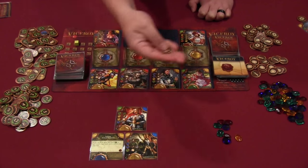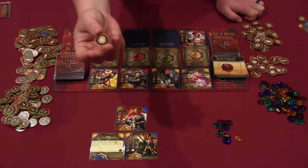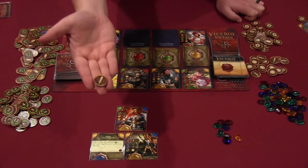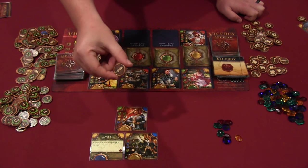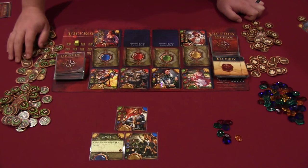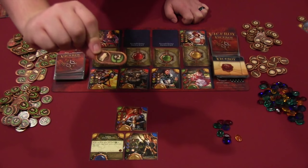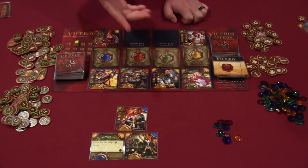Science tokens can be worth points at end of game and also give you more gems when you pass during the auction phase. Defense tokens can be worth points at end of game or protect you from attacks. Attacks let you either win an auction automatically and steal a card instead of bidding a gem, or at end of game remove points from other players. Some larger tokens are magic bonuses — for example, one says each magic is worth plus two at end of game.